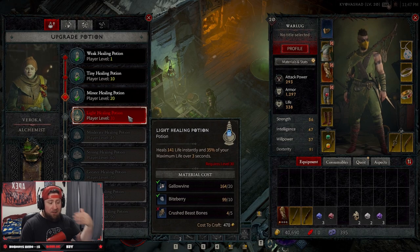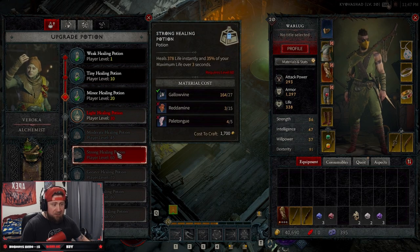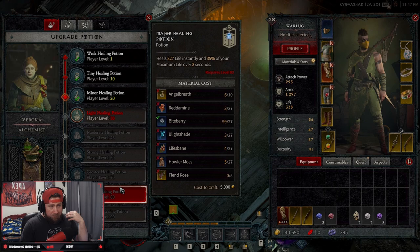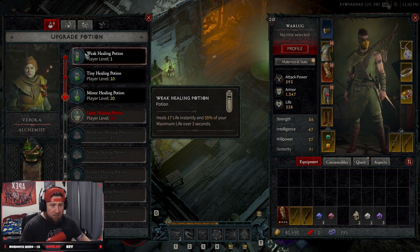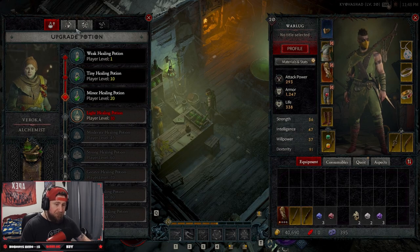As you increase these, they do cost resources to upgrade — like gallowvine, biteberry, crushbeast bones. These potions are very important when you're going through the game. In the beta we only have access to level 20, but as you can see they cost more and more resources. They heal more life and heal maximum life over three seconds, which is really nice. So while you're out playing, you need to be gathering world materials like gallowvine, biteberry, etc.